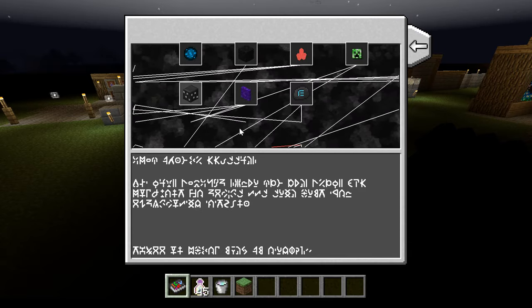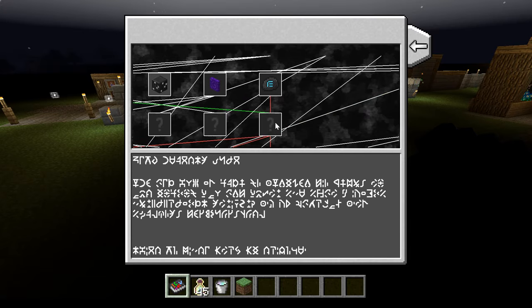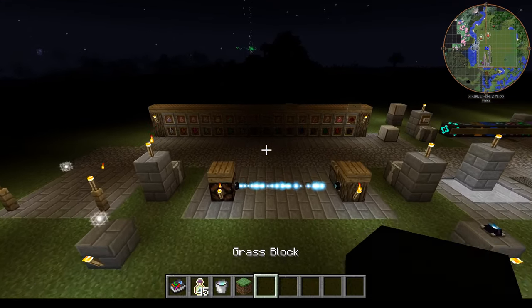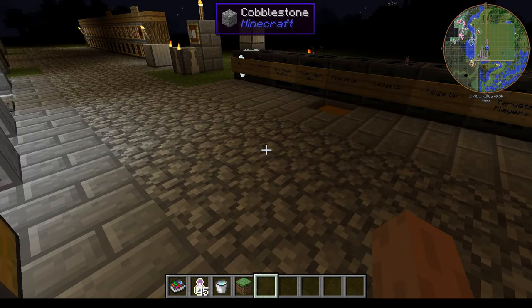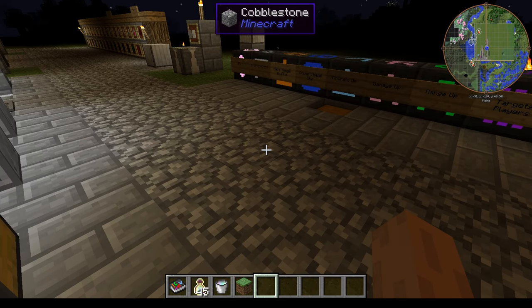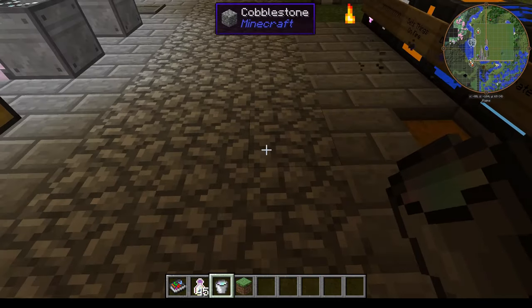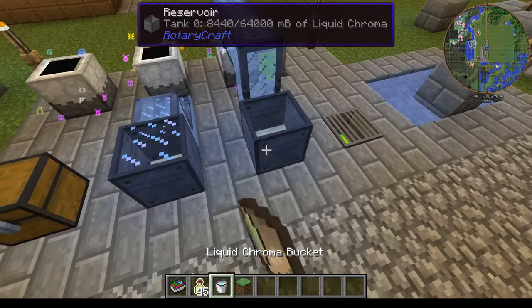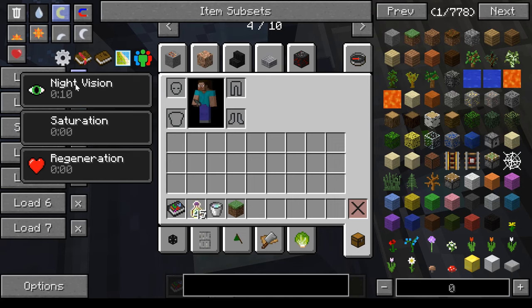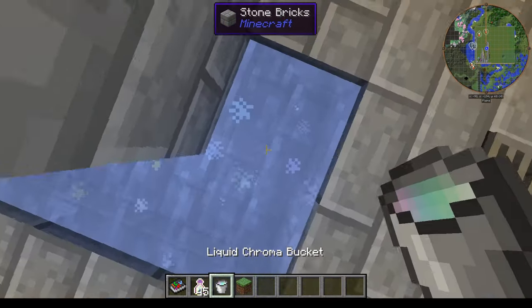The boosted shard progression requires several steps — this one requires that one, which requires this one and that one, and so on. A little thing I should point out now: you can craft water wheels in RotaryCraft, and pouring water over them makes them spin faster. Pouring liquid chroma on them will make them spin even faster than normal because it flows so fast. Stepping in liquid chroma yourself gives you night vision, saturation, and regeneration.